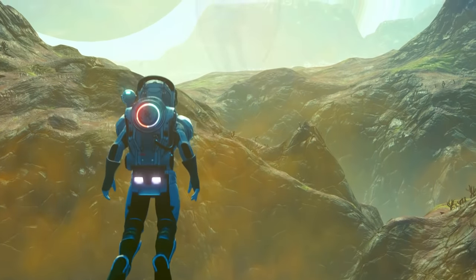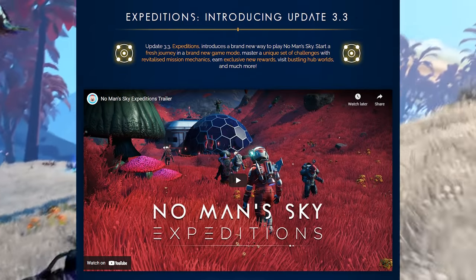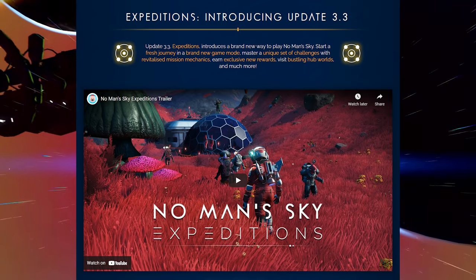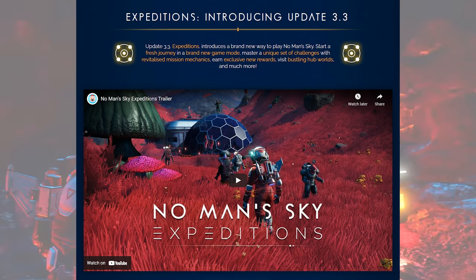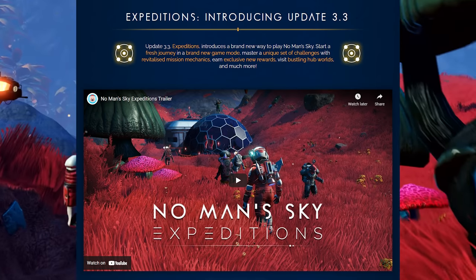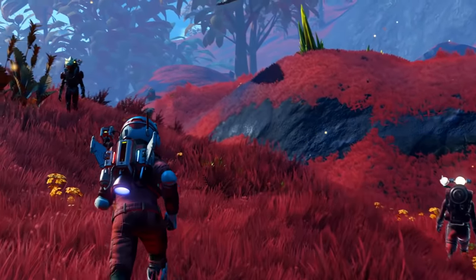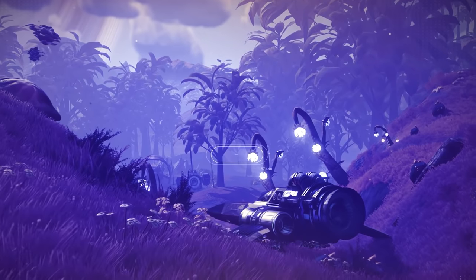If you go over to nomansky.com, he has a whole bunch of stuff. Update 3.3 Expeditions introduces a brand new way to play No Man's Sky. Start a fresh journey in a brand new game mode, master a unique set of challenges with revitalized mission mechanics, earn exclusive rewards, visit bustling hub worlds and much more. From the start menu you can choose Normal Mode, Creative, Survival, and Permadeath - and now we have Expedition Mode, which is awesome.